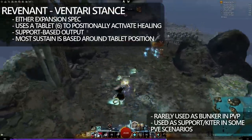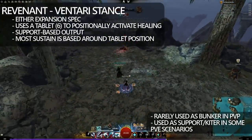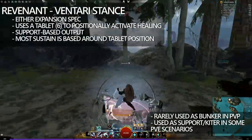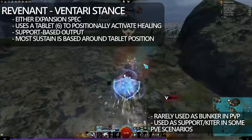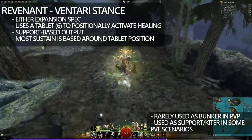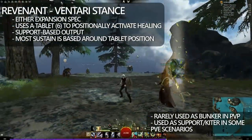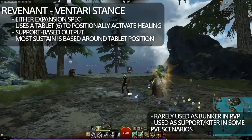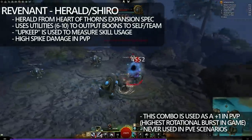Ventari Revenant in the past has been used as a side-node bunker in PvP and a PvE support. Ventari Revenant gains access to a tablet that it uses to pulse heals and benefit the player underneath the tablet. Ventari Revenant used to be the go-to bunker and one of the best supports in the game, but with the addition of Firebrand support, this is now no longer the case.